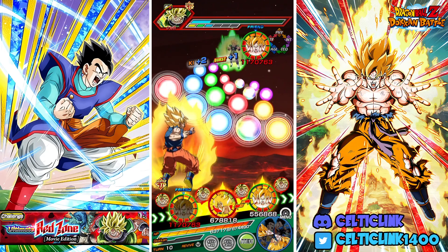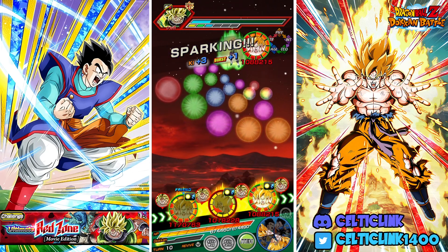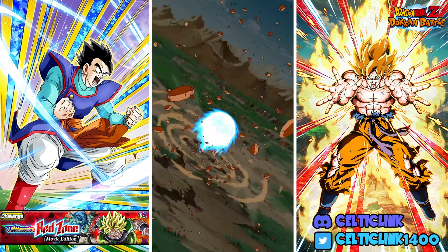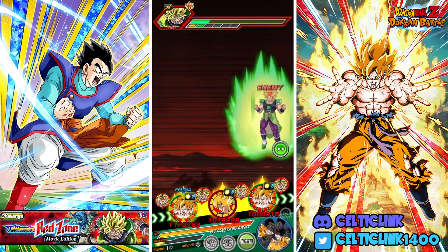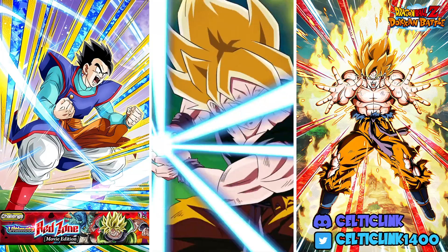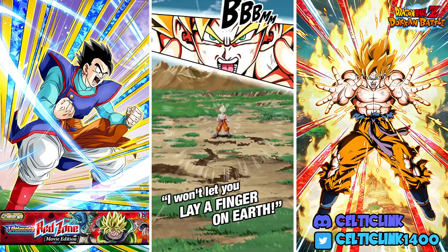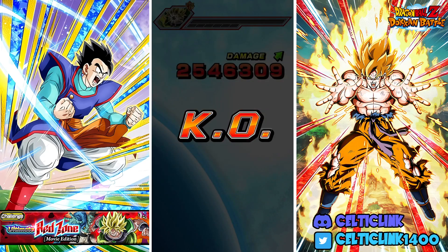We get the crit with STR Gohan — still no guard. We just gotta pray that the first slot doesn't have a super. If we can get the two attacks with the two Namek Gokus I think we'll be fine. There we go — friend gets 3.6 million, I'll take it, and he does get a normal. STR Goku gives us that additional super. We're really pushing it here — just barely hanging on, but no super attack from the boss. Our Goku can finish it and get an extra stack.